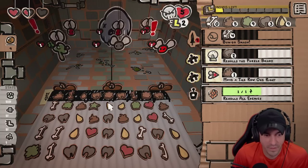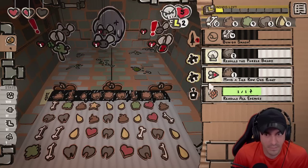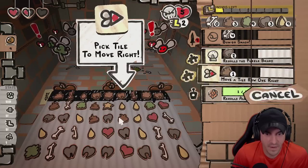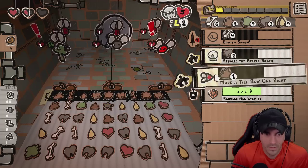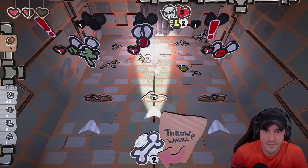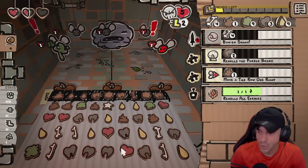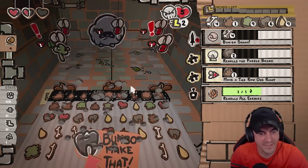Hear me out — free bones there, free bones there. Hear me out, look at this. We're setting up the quadrilateral here. We got quad tooth, ladies and gentlemen. Quintuple tooth. This should hopefully do it here.